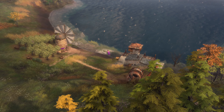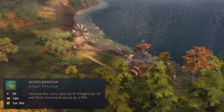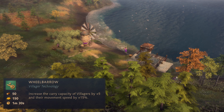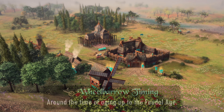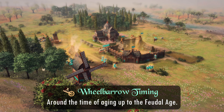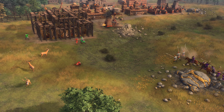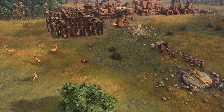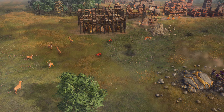The first technology we'll cover is Wheelbarrow. This technology affects all resources and makes it easier to move around your villagers and flee from enemy units, so it's a critical one to research. Ensure that you pick up Wheelbarrow around the time you're aging up to the Feudal Age — so it could be slightly before, during, or right after. You could opt to delay Wheelbarrow in rare circumstances where you're executing a hyper-aggressive rush or all-in, but the majority of you should stick to the aforementioned timing.